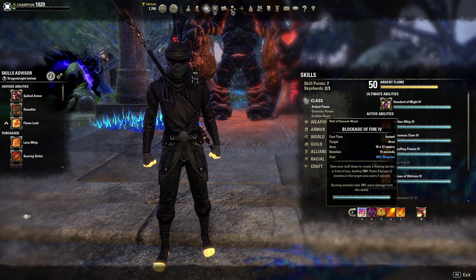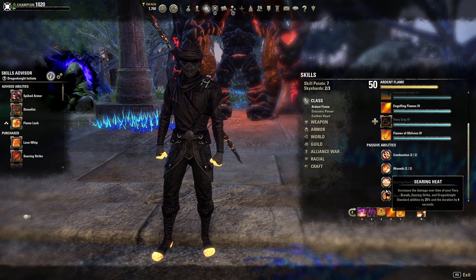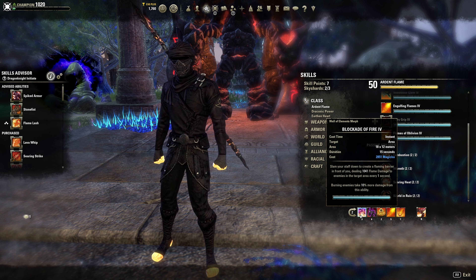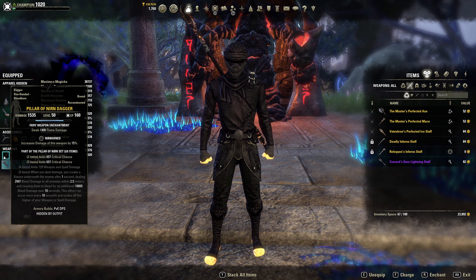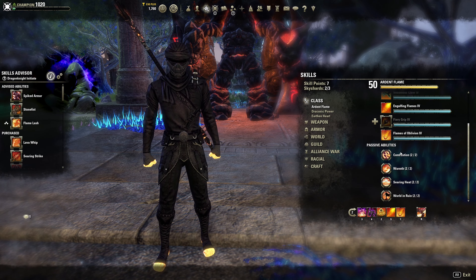On the back bar we are running Blockade of Fire — another really good ability. In the Dragonknight passives, it increases fire damage in general; it increases the damage of your flame and poison attacks by five percent, and it is very noticeable. Also for enchants — I forgot to mention — running flame and poison enchants does matter as well.